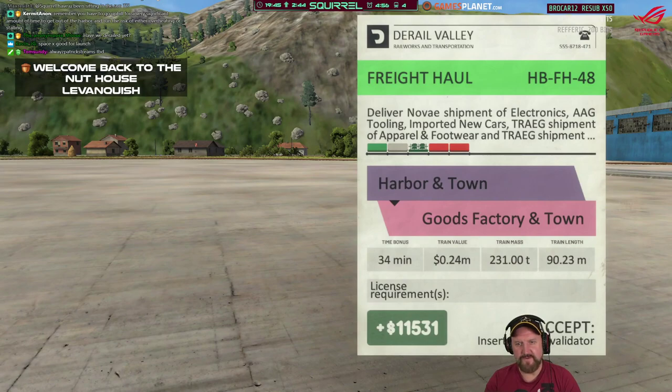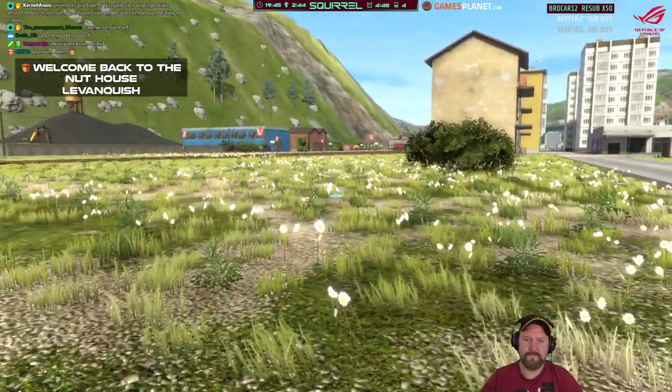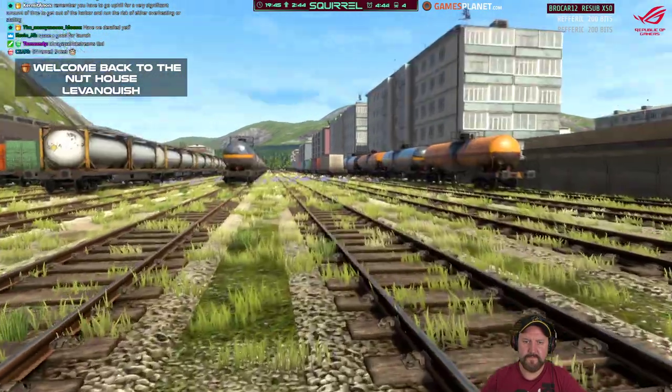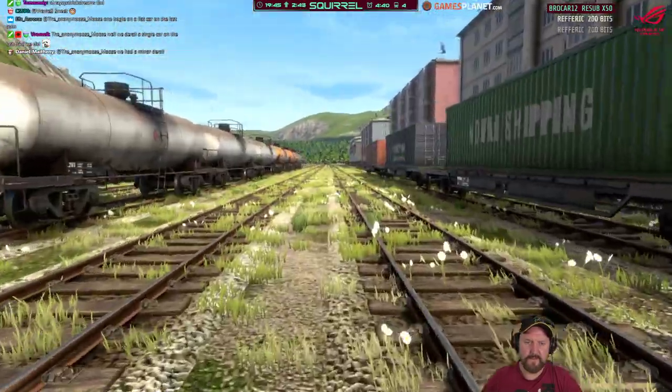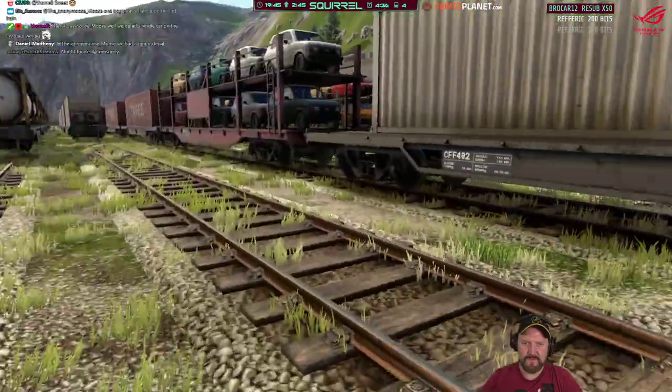So we need to find FH48 in the yard, which is one with a weird container in the middle. It's FH89 — that one. It's got to be that one.